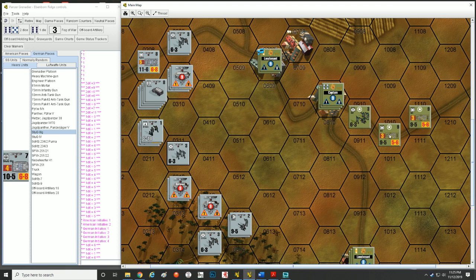Let's talk about how we actually get some damage and show you how combat works. Let's go over the leaders again. The lieutenant in 0309 has a morale of 9, a combat strength leadership of 1 at the bottom left, and a morale modifier of 0 in the bottom right. When this lieutenant activates, he can activate himself in good order, all units in his hex, and all adjacent units that are not AFVs.